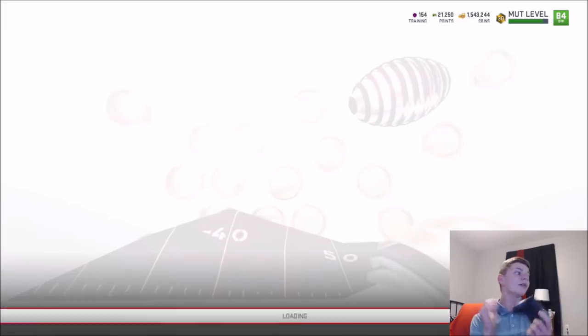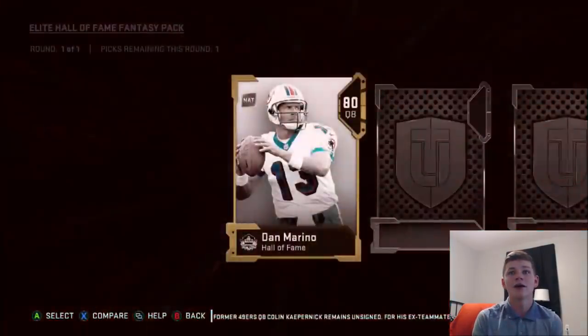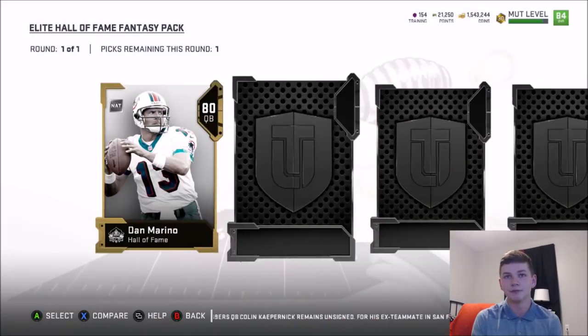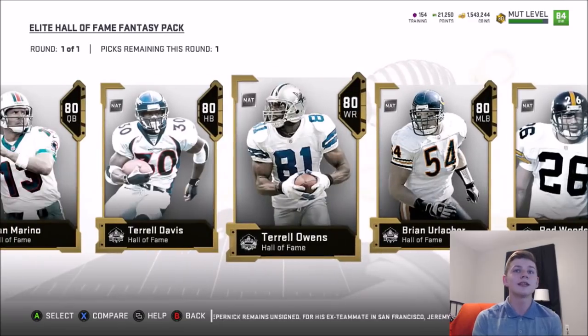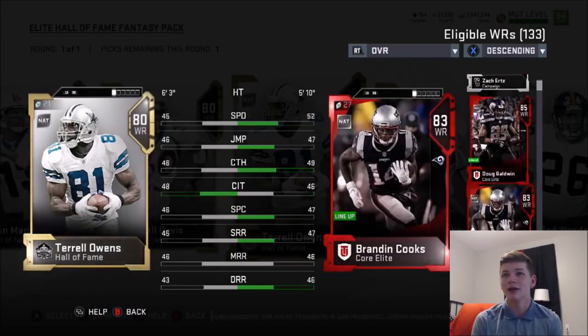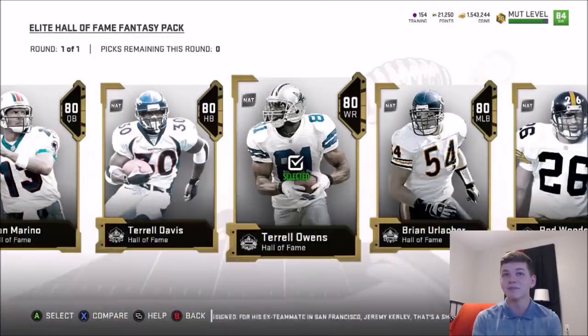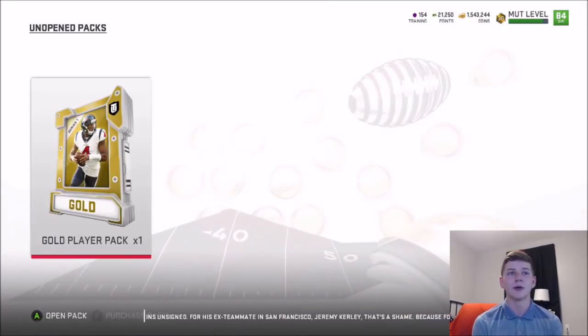We do have the Elite Hall of Fame fantasy pack. Going back to the auction house after this to check out the limited time cards. We get to pick from Dan Marino, Terrell Davis, Terrell Owens, Brian Urlacher, and Rod Woodson. I already have Rod Woodson, so I'm going to go with T.O. because I can power him up to a 90 thanks to this new promo. I'm definitely taking T.O. and also trying to power up Rod Woodson.